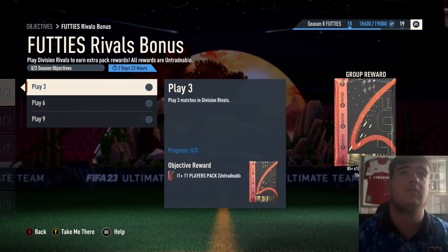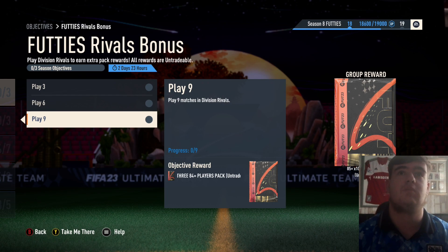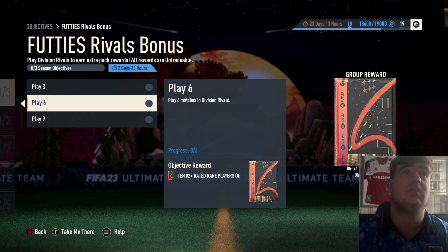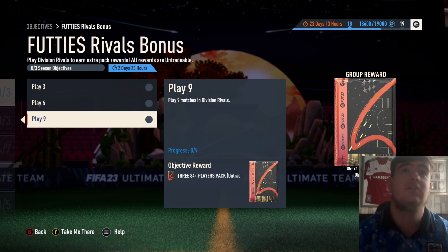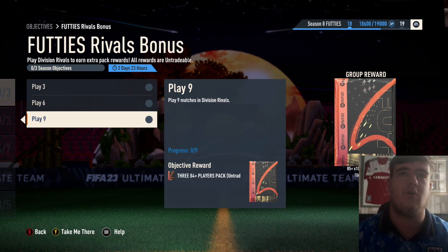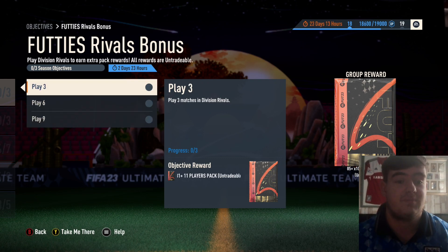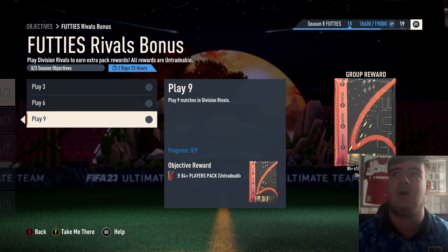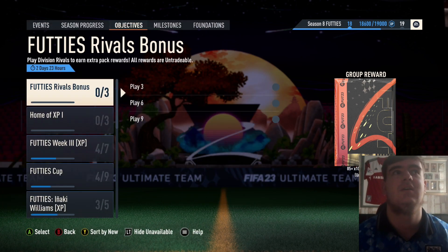Footies Rivals bonus — just play 9 games. Fair enough, it's literally just... you don't have to win at all. Just literally leave your controller — well, you do have to keep your controller on, but just rubber band for 9 games. You get an 81x11, 82x10, 84x3 and 85x10. That's not bad.